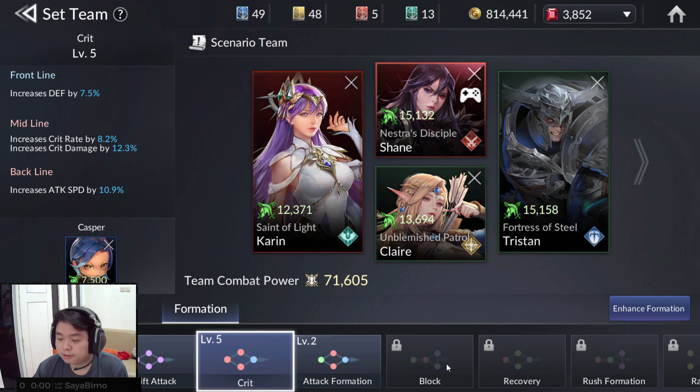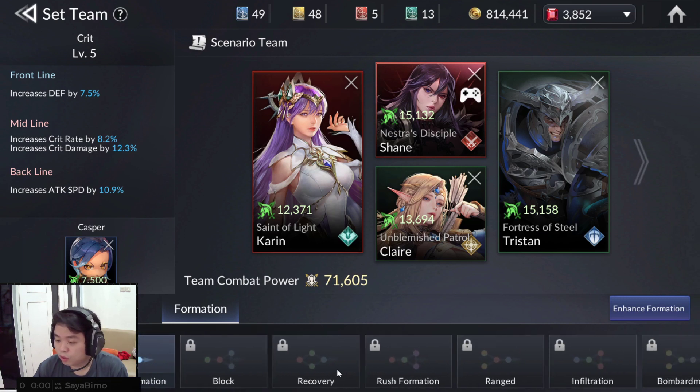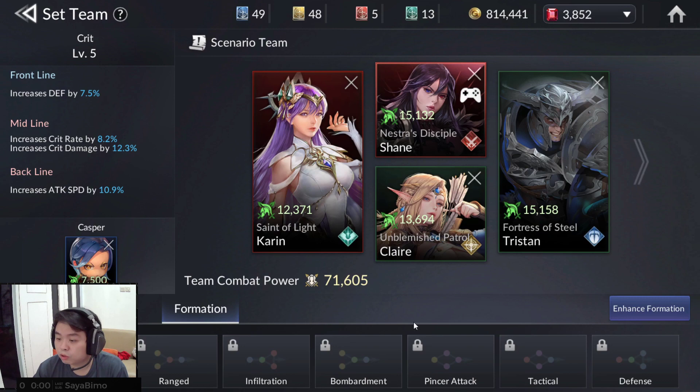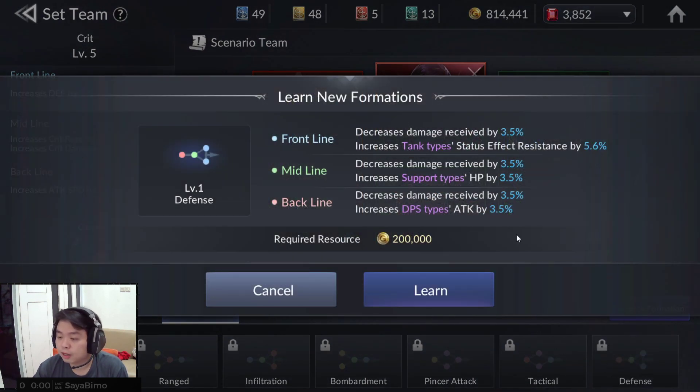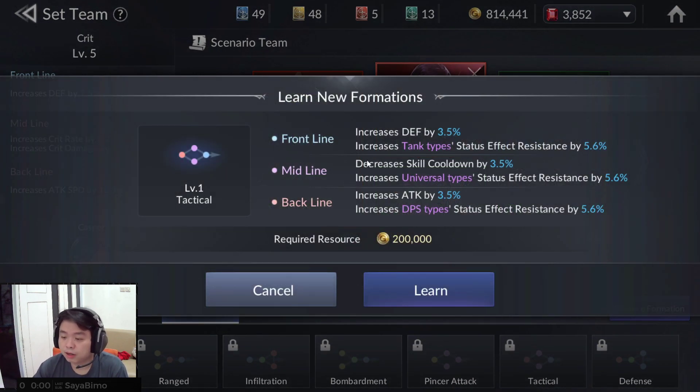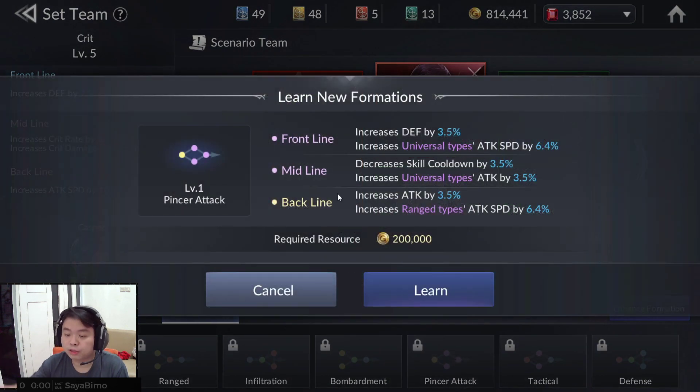There are also locked formations here that you can buy with gold, and I believe these are good too. There are formations which have tank-type status effect resistance — good for story or arena. The Tactical formation is for tank, universal, and DPS. There is also Fincher Attack, which is for 3 universal attack and 1 range type.